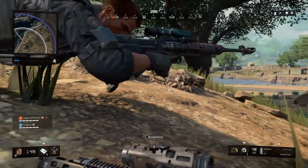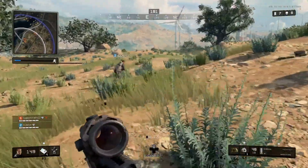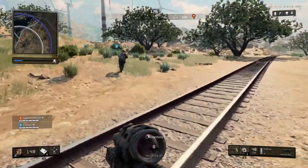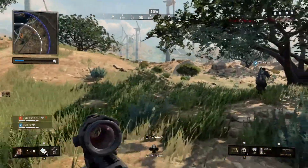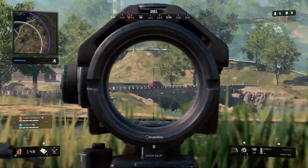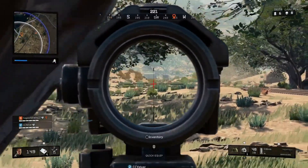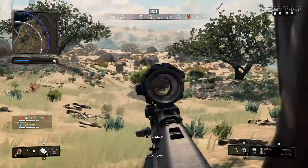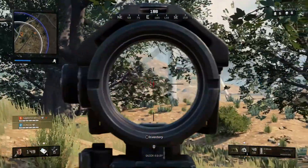CC is a pro with that sniper — do not get caught out in the open when he's on your team. Speaking of out in the open, we are incredibly vulnerable right now. At this point we know there's only about six people left — probably the two people in the big truck, then us, and then probably two solos.